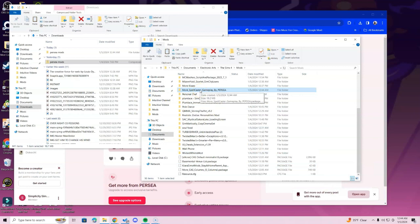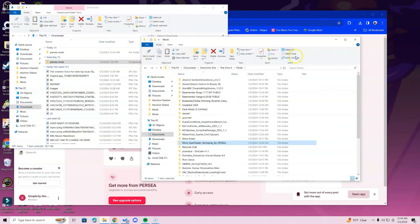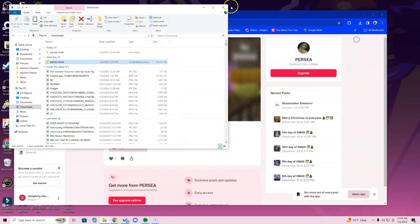Here is where you want to paste the folder that you just downloaded and opened. Click Paste and you will see it right here — it says More Spellcaster Gameplay by Persia, and these are the two files that should be inside.